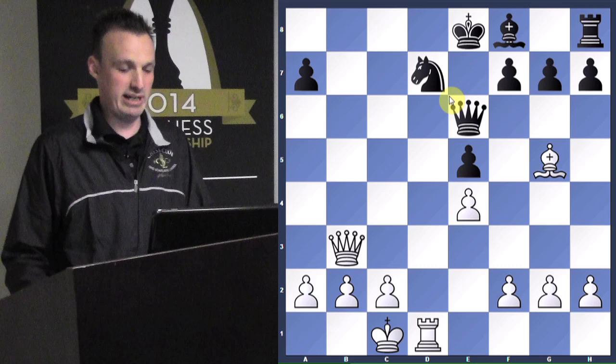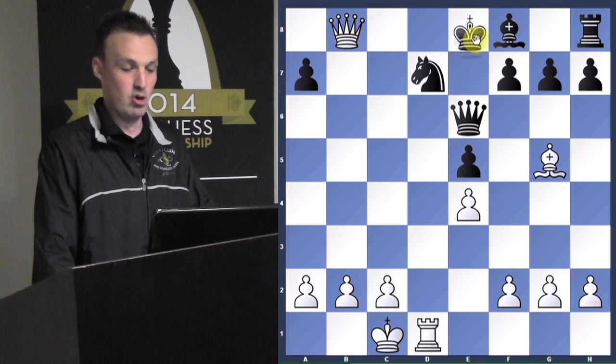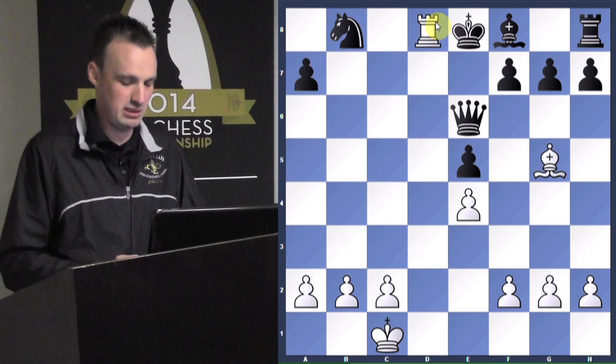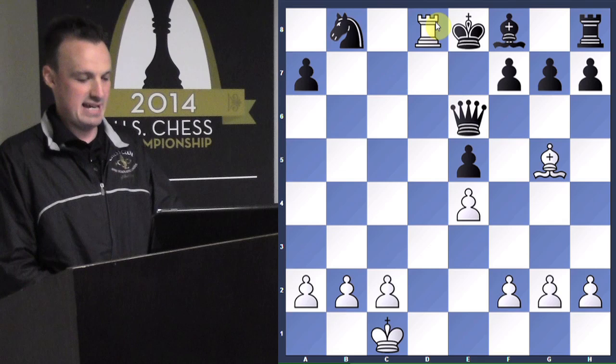Is there any way we can force this knight out? Queen to b8 — check! The only legal move black has is knight takes queen. And then we just slide our rook right up for the checkmate. So that is Paul Morphy's famous game. He beat two people, the Count and the Duke. It's also referred to as the Opera Game because they were watching an opera at the time.